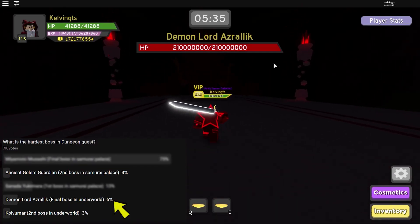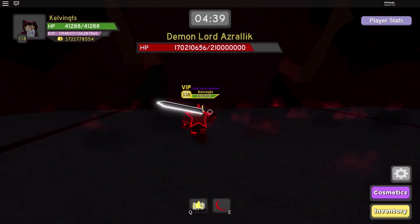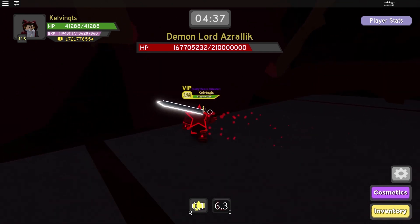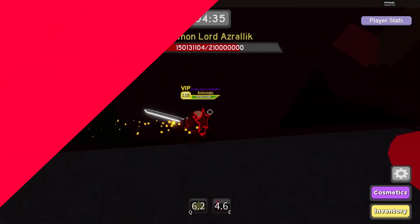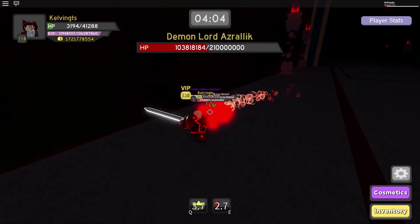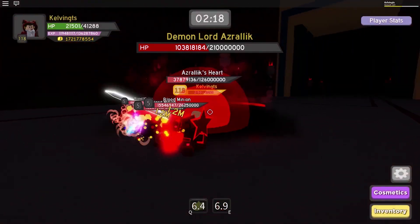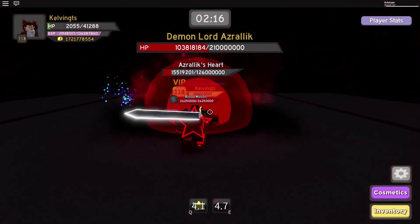Number 3: Demon Lord Azraelic. Because of his phases and massive amounts of HP, this one could be the most difficult enemy in the Underworld right now. Azraelic switches between three attacks, with a fourth one triggered when he hits half of his HP. His attacks include Demonic Lines, Sunbeam Smash, Global Summoning, and Heart Attack. He might also spawn minions, so keep a lookout for that.